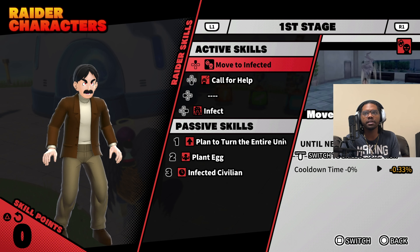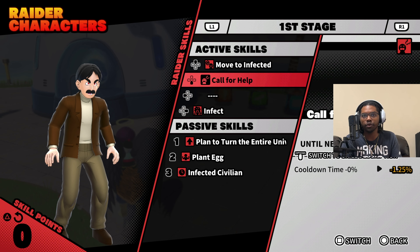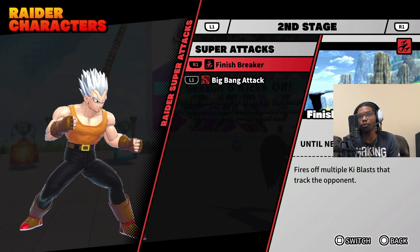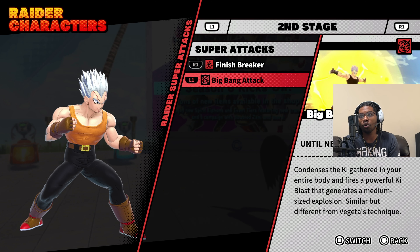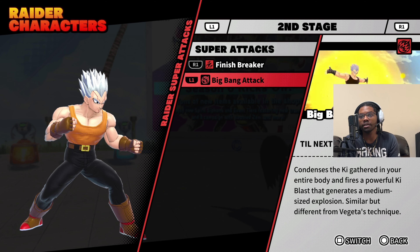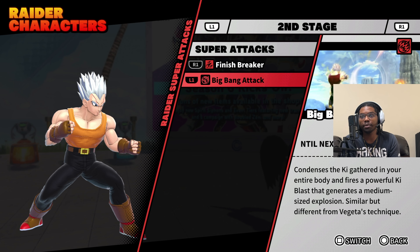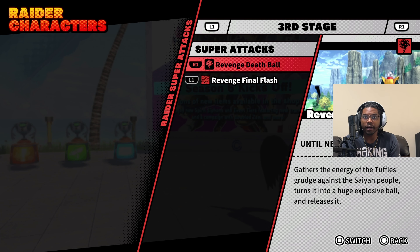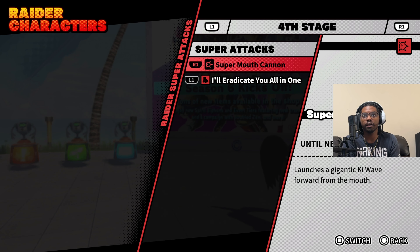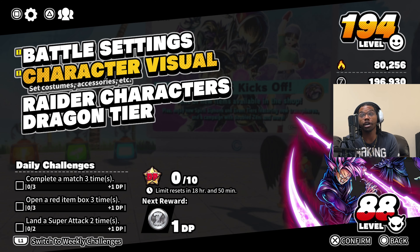His level four color is really nice — Baby looks sick. I wonder if the civilian clothes will change based on color. For the super attacks: at level two we have Finished Breaker and Big Bang Attack — that looks more like a Final Flash but okay. Then we have Revenge Death Ball, Revenge Final Flash, Super Monkey Beam, and Super Monkey Stomp. And without further ado, let's get into these summons.